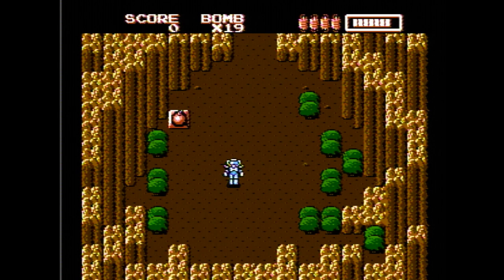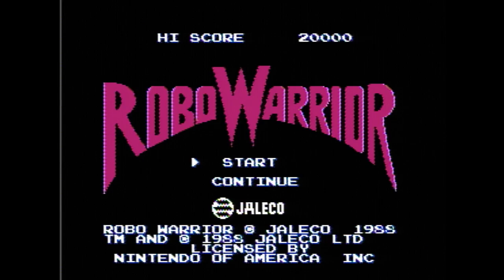We're going to be getting candles, which let you see in the dark — helpful in caves as well as one of the later levels. We're also going to be getting nukes, which clear all the destructible objects on the screen. We're going to be getting a lantern, which illuminates an entire screen when you're in the dark.